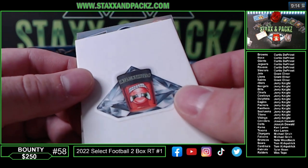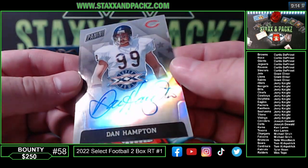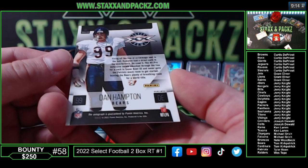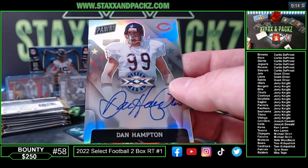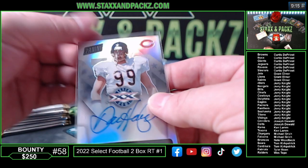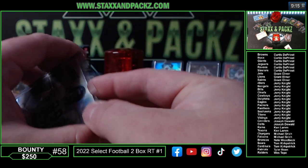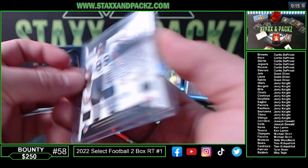Is this one of those Hall of Fame insert autos? Dan Hampton on-card auto — bear down, Chicago. Cool card, but not what we're really looking for in this product, so hopefully that means there's a banger coming up. Chicago Bears are Mr. Tom Kirkpatrick on the Dan Hampton Super Bowl auto. People do collect this set — it's like an insert set they put in throughout Panini products throughout the whole year. Dan Hampton — not numbered — on the Super Bowl auto.